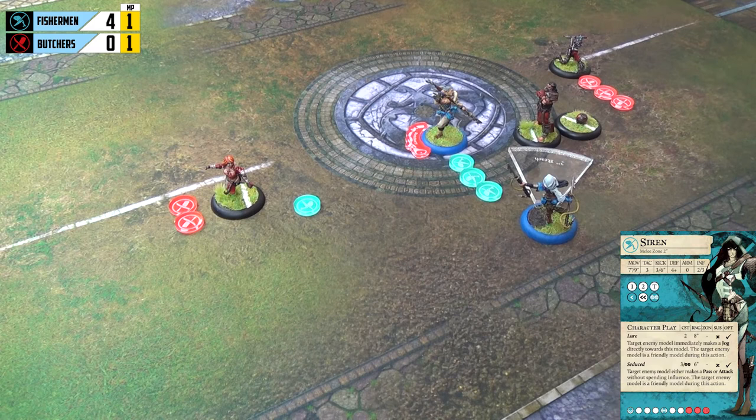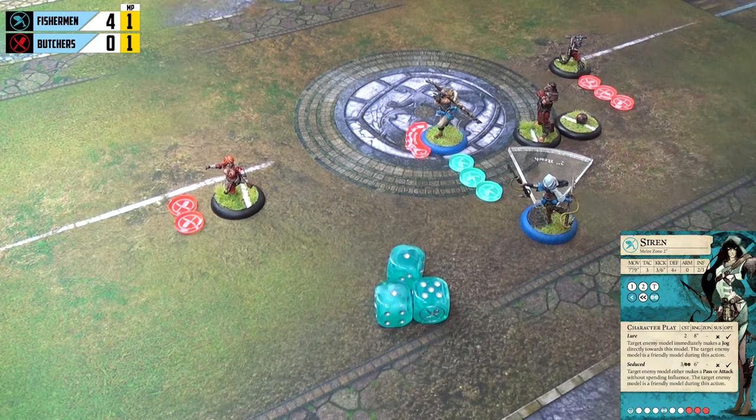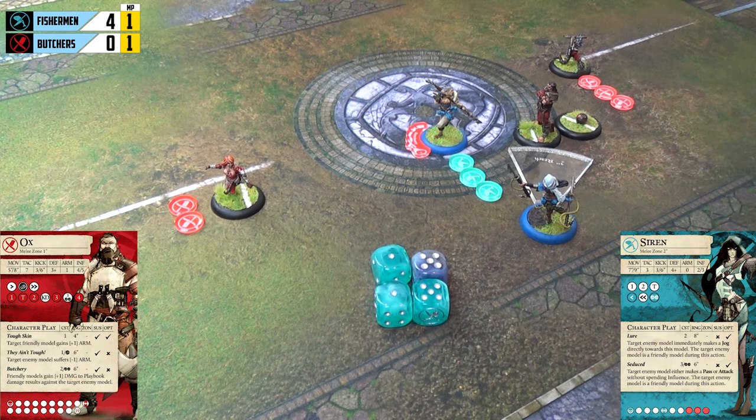Siren has a two-inch melee range, meaning she can attack Ox without fear of him counterattacking, because he only has a one-inch melee and can't quite reach. Siren spends her influence to attack Ox. She has three dice for attack, but because Shark is nearby and engaged in a fight with Ox, she gains a ganging up bonus. If Shark were knocked on the floor or not within melee zones, she wouldn't get the bonus. There's nothing Ox can do — he can't counterattack since it's not a charge, just a normal attack.